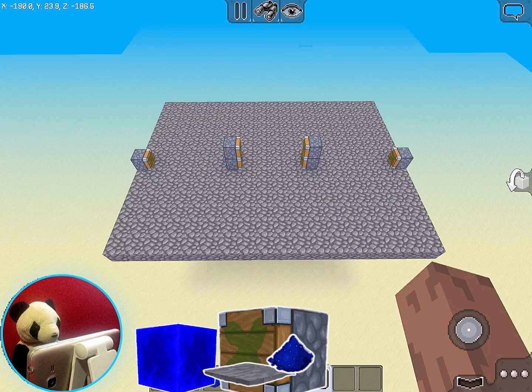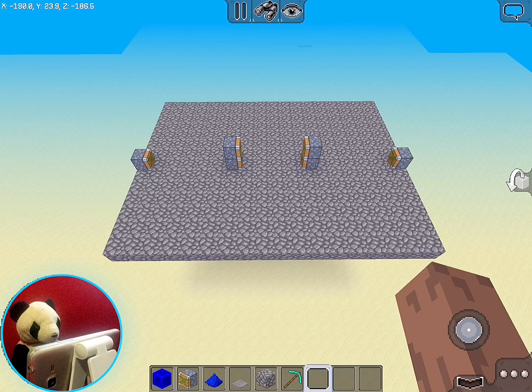First, you'll need the basics like this one I'm showing you guys on screen. Build it like this — you need two sticky pistons over there, two sticky pistons right there, and four sticky pistons in the middle. And you're going to have to do what I'm going to do in the following.